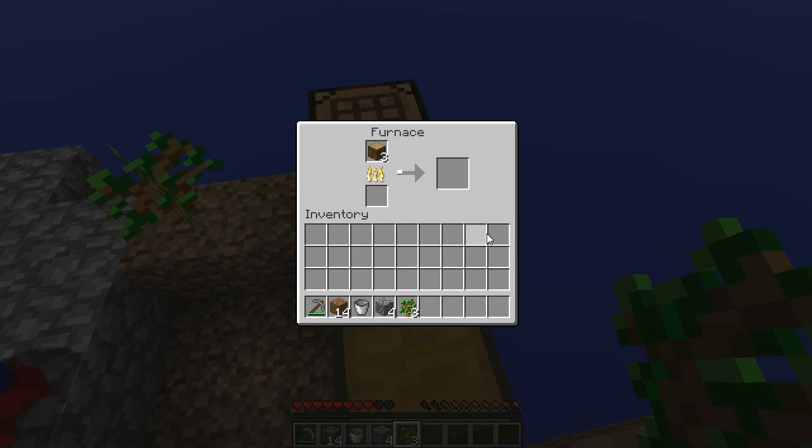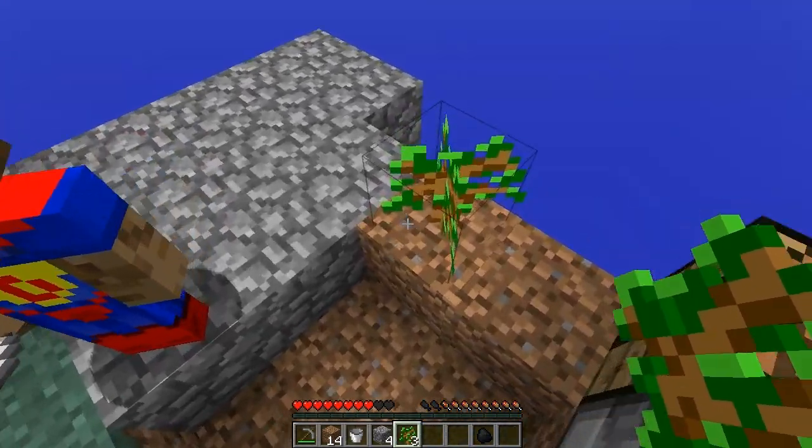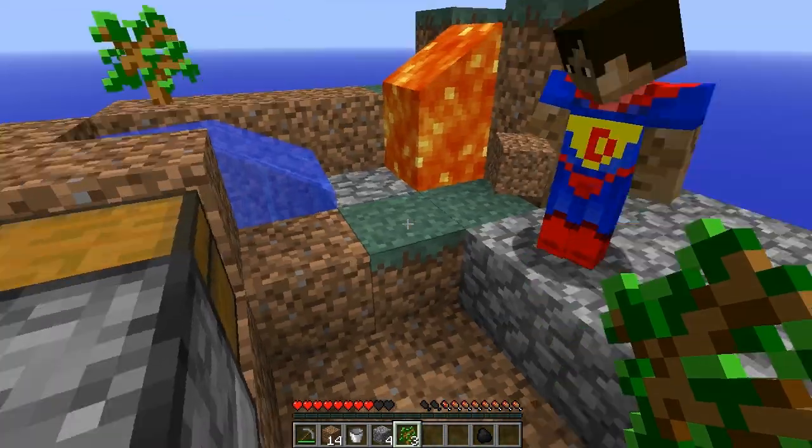I'm just gonna toast it all. It's gonna be toasty. I'll toast as many as I can. There's one charcoal. We might be able to get one more. We only need one lamp. There we go. Okay, I got the charcoal. Make a lamp. Ready? I'll put the water down. Give me a stick. I've put the water down.